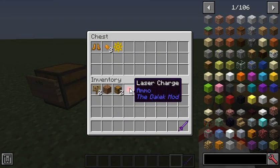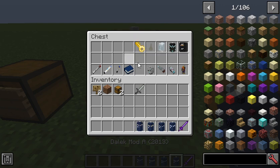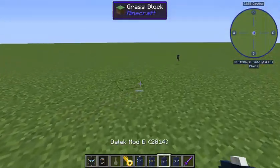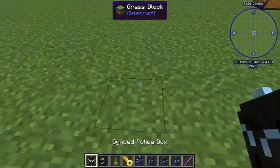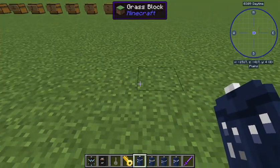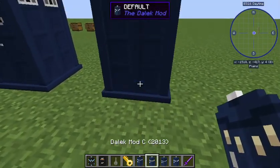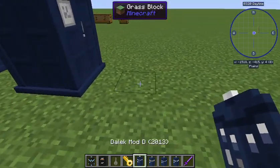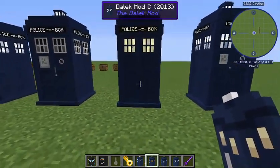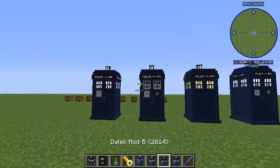Clockwork Droids drop the White Point Star by the way. So let's go to the TARDIS and gadgets section - this is going to be a long one. I've brought a couple of custom TARDISes too. They do TARDISes from the shows but also community TARDISes. Here we have Dalek mod TARDIS A, B, C - the original four that they had. This mod's been going around for about 10 years now.